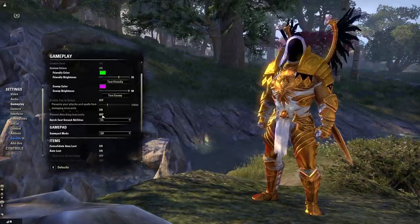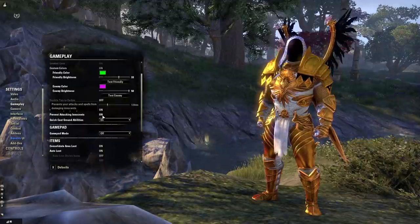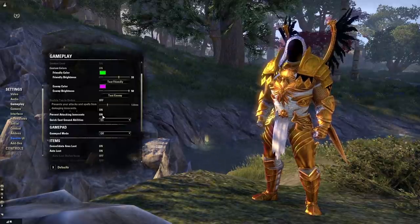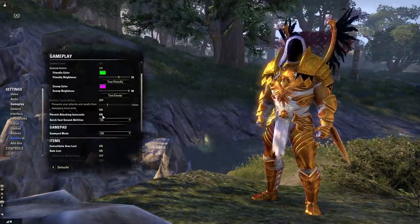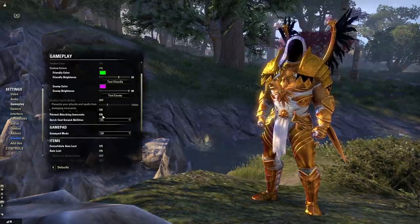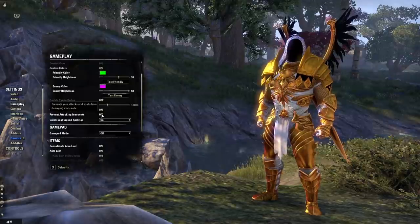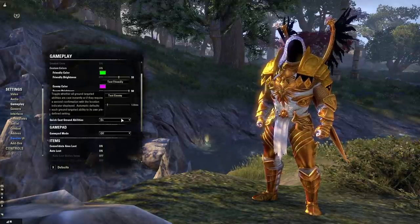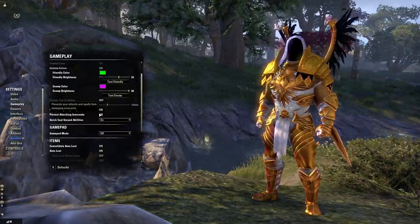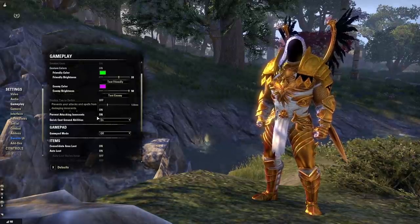Next, under the gameplay tab we have Prevent Attacking Innocents. Turn this on anytime you're not intentionally planning on murdering innocents — in major towns in Tamriel you're going to find that you accidentally click all the time, and the next thing you know you've got the guards after you and you've racked up a fine because you accidentally hit and possibly murdered an NPC. This will save you a lot of headache. If you go to do a Dark Brotherhood quest or something, you can turn this off and start your rampage as planned.